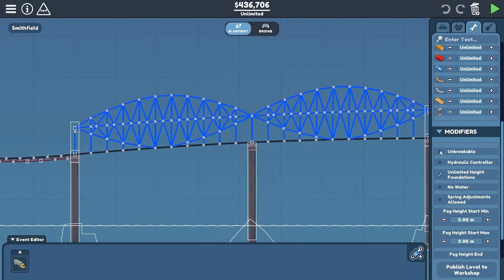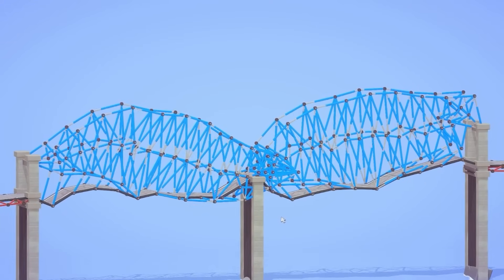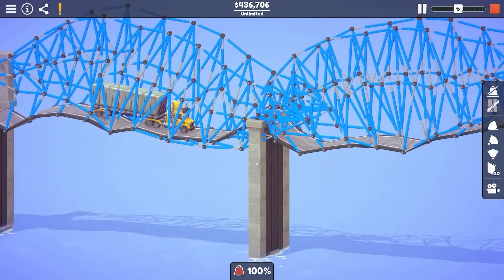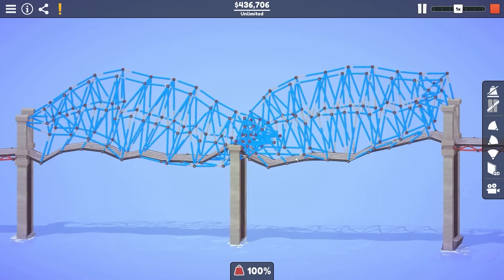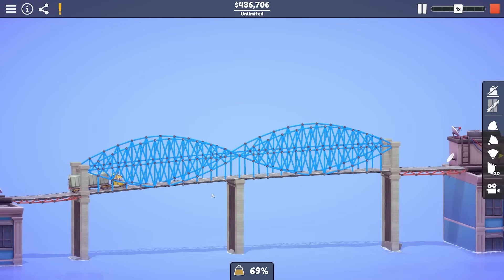Before we go on to the next level, let's just come to modifiers. We'll turn on unbreakable, we will add a hydraulic phase at the start, and then when we press play — oh my goodness. Can our truck still make it across the bridge? Fair play, it is actually going for it. Okay, it got stuck. But let's just watch that again — it's like something out of nightmares. The really jagged movement was terrifying. Anyway, cool bridge that one.